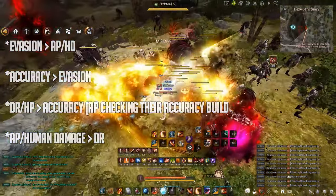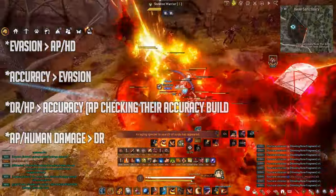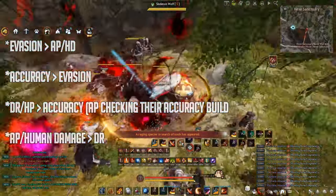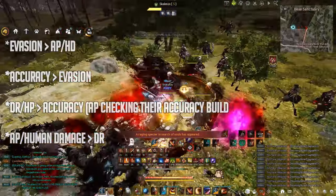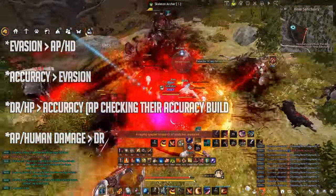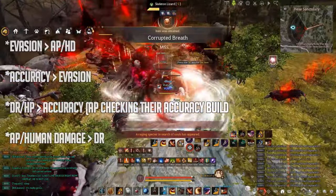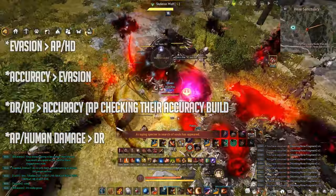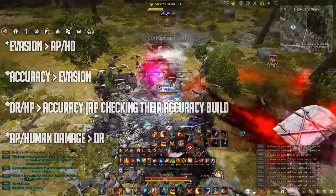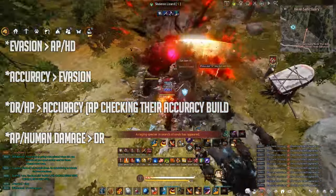Evasion counters AP and human damage because in most cases the person who builds AP and human damage is sacrificing their accuracy and defensive stats — no evasion, no DR, low accuracy. By logic, you can wear evasion and more defensive stats and still one-combo them with lower AP because they have lower defenses. This has become especially true because of class reboots — everyone is doing more damage. Note: above 720 gear score, almost everybody has accuracy, which changes things.